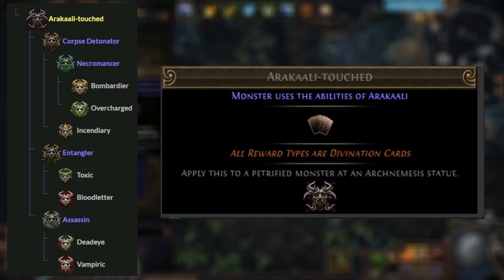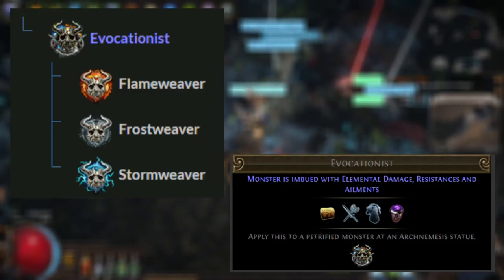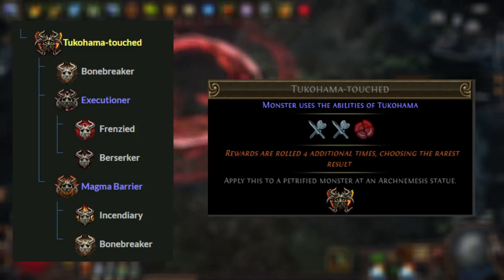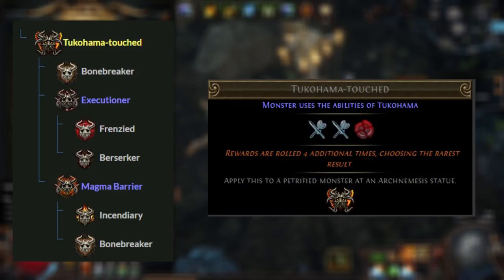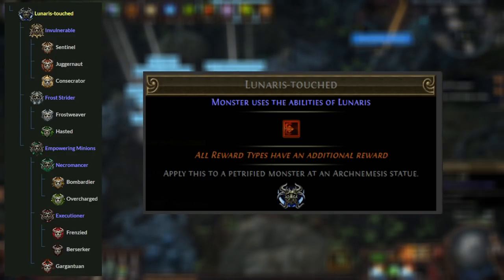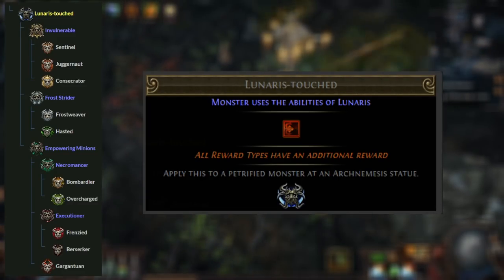From there, you want as many rewards as possible. You'd want to use Evocationist — this adds four more rewards, which will all be Div cards from the Arakali Touched. It's obtained by combining Flameweaver, Frostweaver, and Stormweaver, all of which are relatively common. If you instead wanted to increase quality, you might want Tukohama Touched, which is three rewards turned into Div cards, but they're all rolled four additional times with the best result chosen. This is made by combining Flamestrider, Frenzied, and Rejuvenating. Then finally, to finish it all off, you could use Lunaris Touched — this adds one unique reward and causes each reward type to have an added reward, which effectively doubles you from six up to thirteen. This is made by combining Invulnerable, Frostweaver, and Empowering Minions. This is a particularly dangerous fight, so only do it if your build is really capable. Instead, you could easily just use Evocationist and Tukohama Touched and call it good.